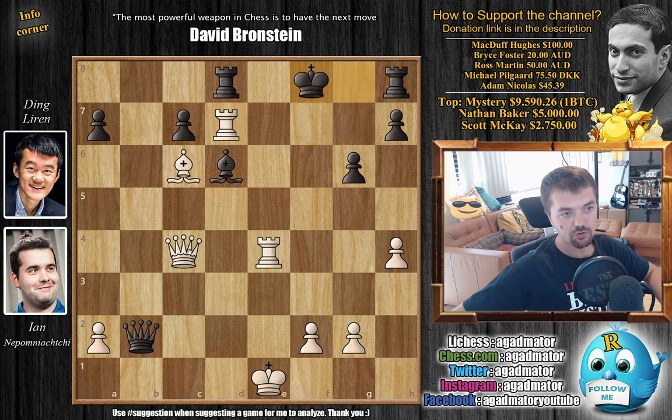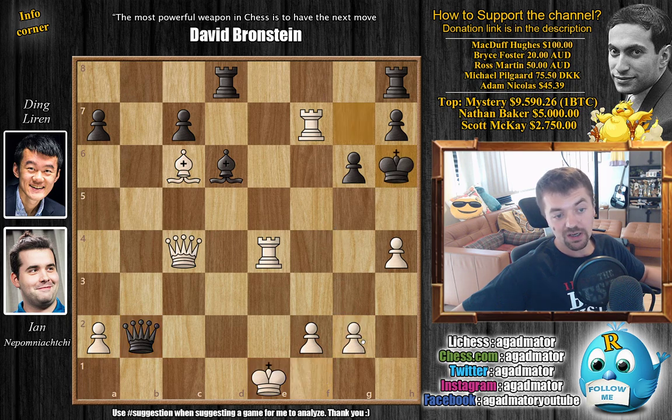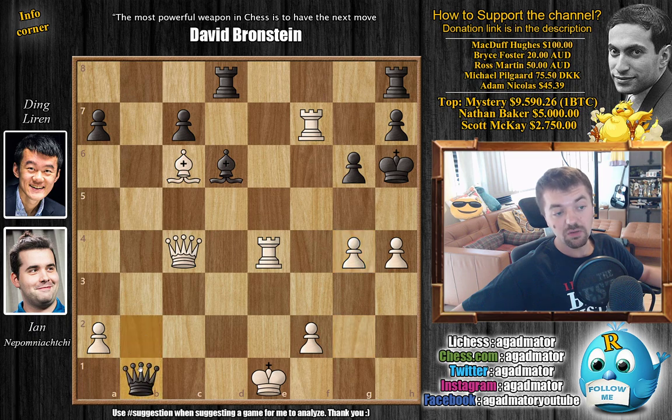If you go to g8 it's a quick mate; if you move to f8 you don't have any other squares and this is now mate. So Ding plays king h6. Now you kind of have to play king f1 for safety before finishing — you want the option of rook e1 to block any checks. But Nepo instead played g4, and the threat is simple: g5, king h4, and then pretty much everything wins.